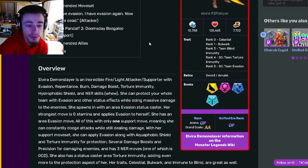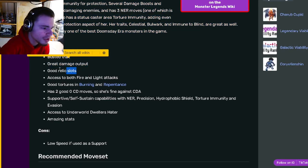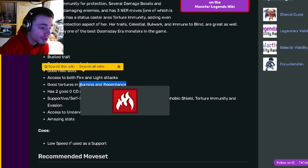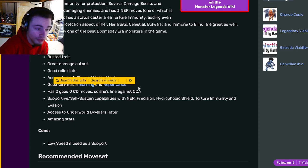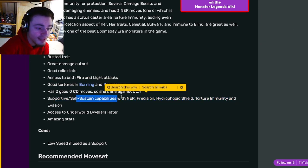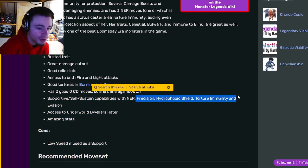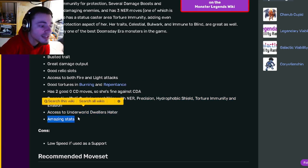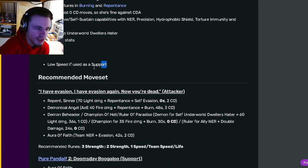Her relics are Sword and Amulet, which are both pretty good. Going down to her pros and cons: she's got a busted trait, great damage output, good relic locks, access to both fire and light attacks. She has good tortures — burning and repentance. She has 2 good 0-cooldown moves, so cooldown activation cannot hurt her. She also has support and self-sustained capabilities including NER, Precision, Hydrophobic Shield, Torture Immunity, and Evasion. She also has access to Underworld Dwellers hater and amazing stats. Her only con is low speed if used as a support.